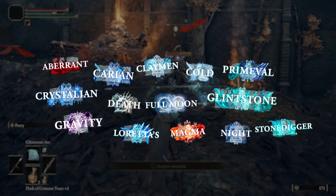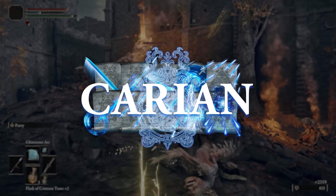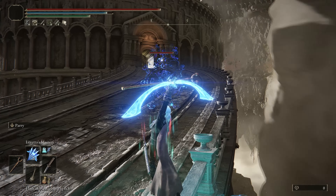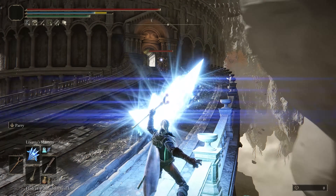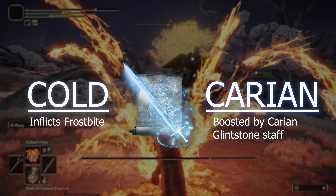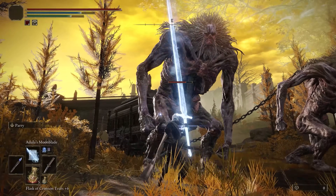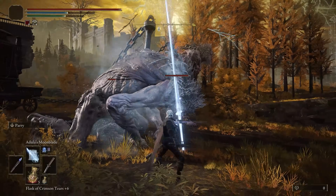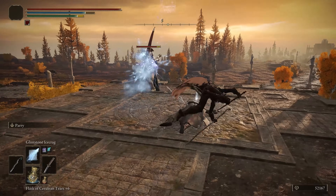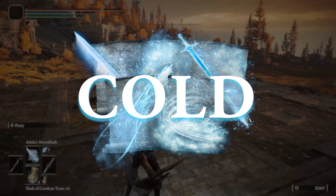Sorceries have a total of 14 separate subtypes, or schools, of magic, some of which are severely lacking in quantity, such as the Clayman, Aberrant, and Stonedigger sorceries, while others like the Karian subtype almost seem to have way too many. It's hard to tell where the divide should be properly drawn, because a couple subtypes can be argued as part of a more plentiful, overarching class of magic — such as Loretta sorceries technically falling into the Karian division. This is important because sorceries like Adulla's Moonblade share properties from both Karian and Cold sorceries: it deals Frostbite status, gets boosted by the Karian Glintstone staff as a sword sorcery, and flings forward an ice wave, giving it significantly more range and the potential to hit twice at close range. Cold magic is typically favored because it's one of the only sorcery divisions that inflict status, and the cold subtype consists of 5 quality spells that are all very useful in tons of situations.